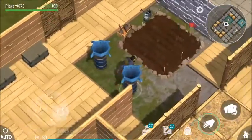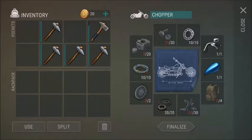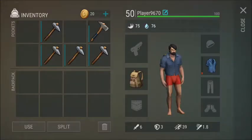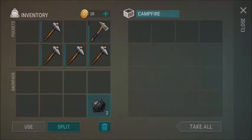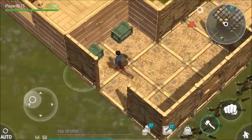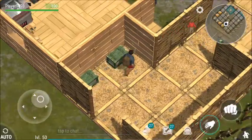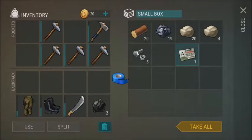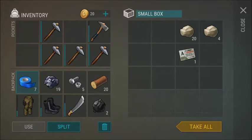I wish I could take this gas tank — I need it so bad. I heard players have completed the chopper and they're driving it because the game has officially released the gas tank and the handle. Let's see what's in here — some boots and pants, some good stuff. I don't need the A card because I've already opened it and have so many back at home.